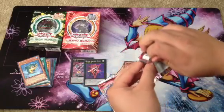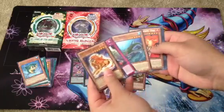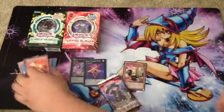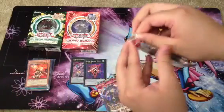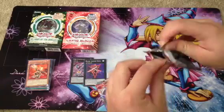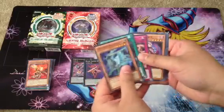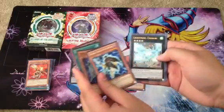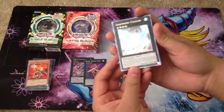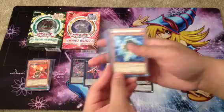First pack of Cosmo Blazer. Gorilla, still a pretty good rare. Polar Knight, and an Ultimate Rare — Lightning Chidori. I'm telling you guys, this card loves me. I pull one like in every other Cosmo Blazer opening.